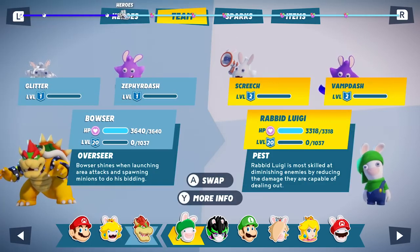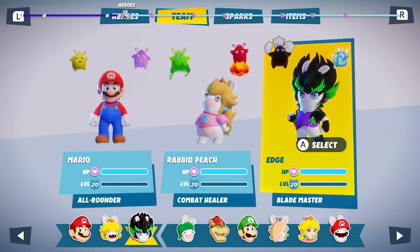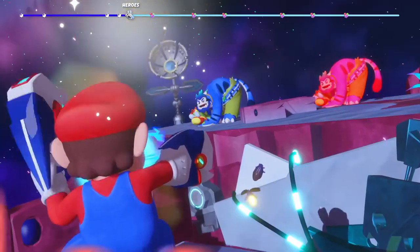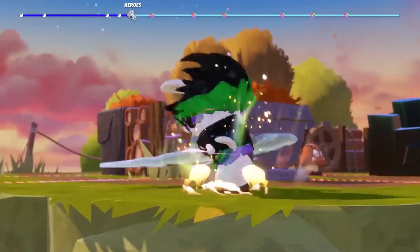First, build your team by picking three heroes from your roster. From Mario, the dual-wielding Gunslinger, to the agile Blademaster, Edge...